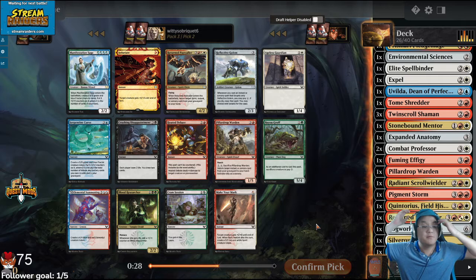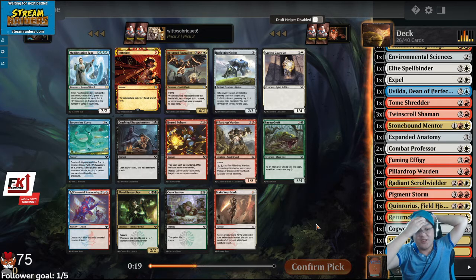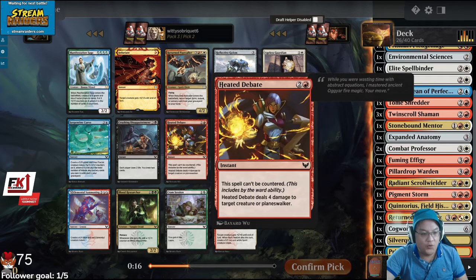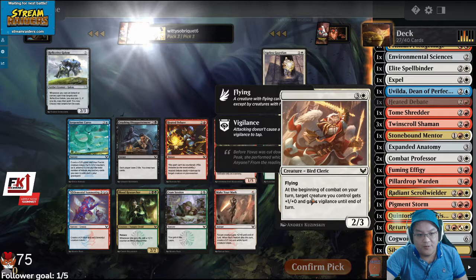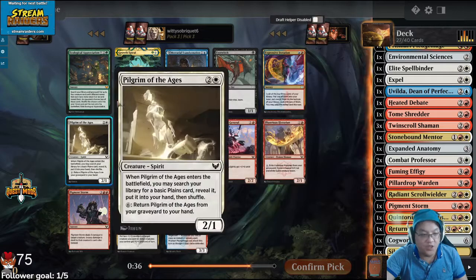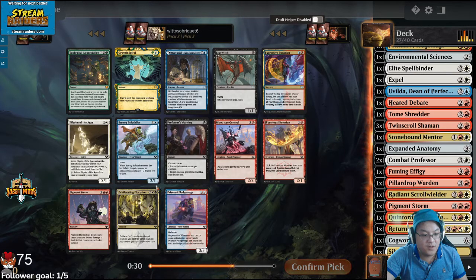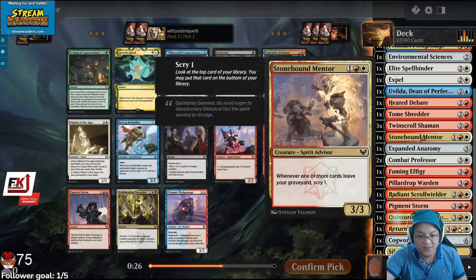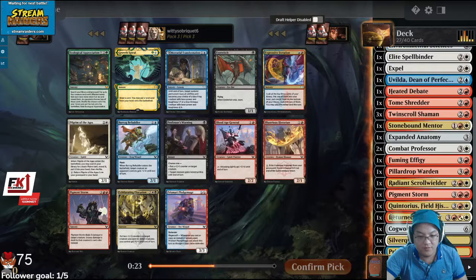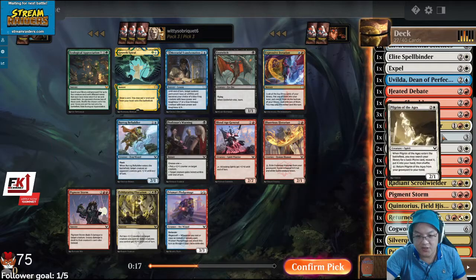You like the Heated Debate, yeah, because we don't have a lot of interaction. True — this deck has barely any interaction. It's probably the adult choice to take the Heated Debate. We don't have like 3 million Ripaparts. Pilgrim of the Ages, not bad — we're missing that card. We need one of these. Every Lorehold deck wants a Pilgrim of the Ages. I think I'm going to take the Pilgrim of the Ages here, because I need one.